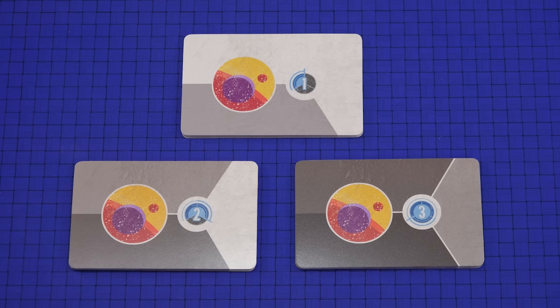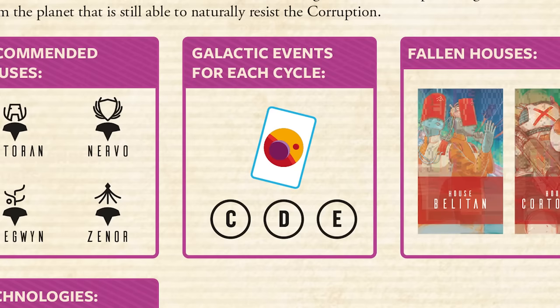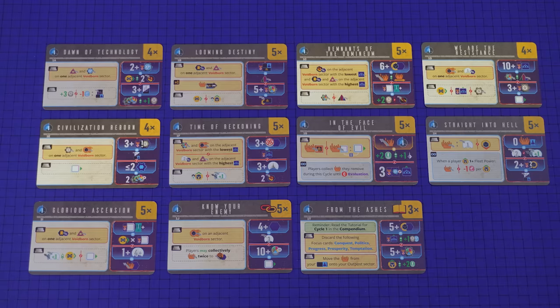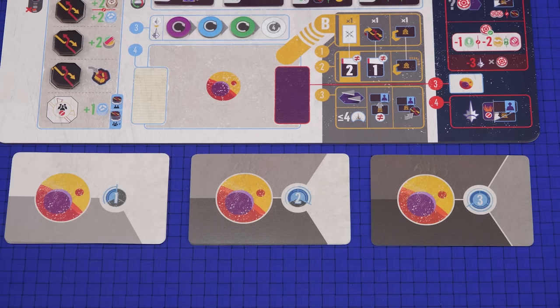Take the galactic event cards and divide them into three stacks based on their backs: one for cycle one, one for cycle two, and one for cycle three. Then for each stack take the cards needed for your chosen scenario. For peace and prosperity it shows cards C, D, and E, so we need cards C, D, and E from each stack. Return the rest of the cards to the box — they are not needed. Shuffle each of the three stacks separately and place them face down below the galactic board.